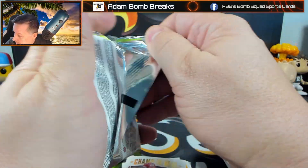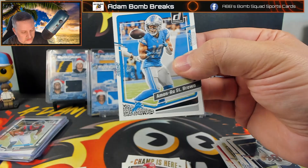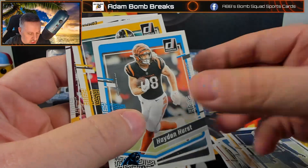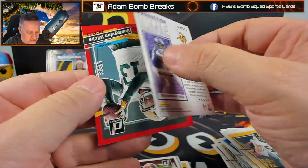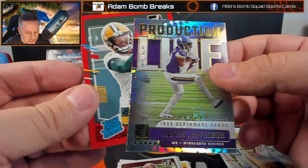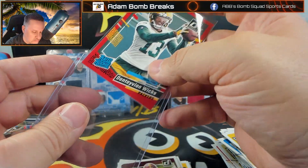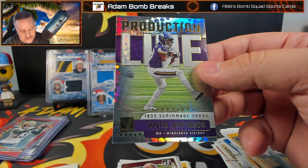Alright, last pack — let's hope it is magic to this point. This was a pretty lackluster box, but that is Donruss. You hear people say, 'I opened up six boxes and got two downtowns.' Chris Rodriguez Jr., production line — okay, that's pretty cool. And a Dontavian Wicks on the red press proof. So we did get one press proof — not a bad guy, but not Jaden Reed; that's who we really want there. And we also got a production line insert of Justin Jefferson.